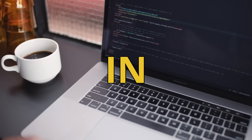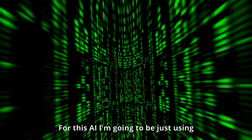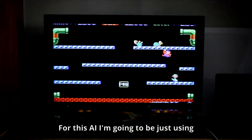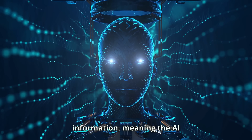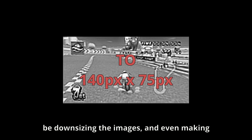The first step in making our AI is deciding what it should be able to see when playing the game. For this AI, I'm going to be just using the screen's pixel information, meaning the AI will see almost exactly what any human would see. One issue is that this AI is based on a neural network, and these networks can find it really hard to deal with big complex images. So to help it out, we're going to be downsizing the images and even making them black and white.